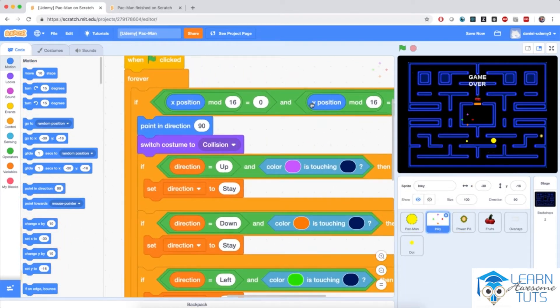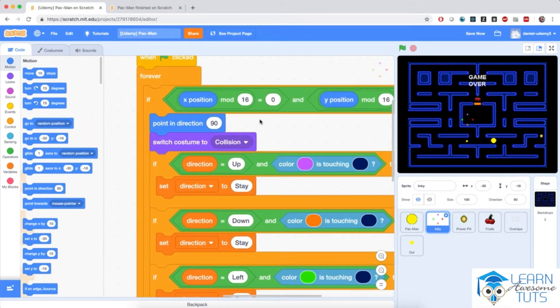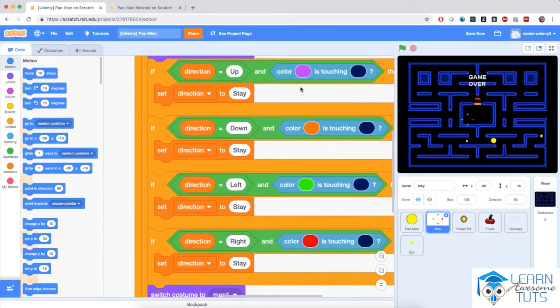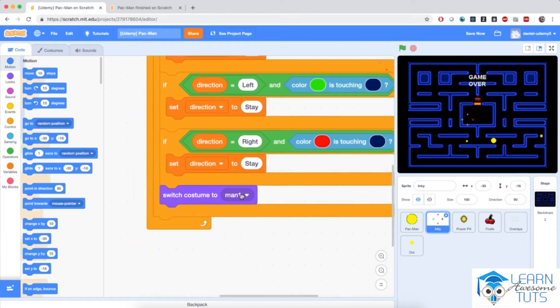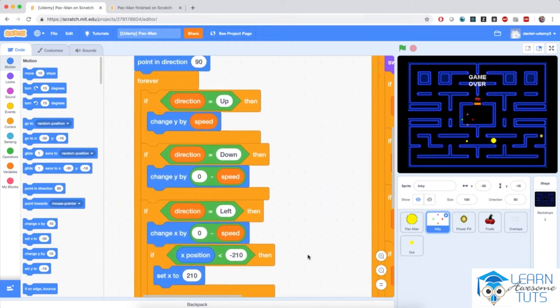So if they are able to change their direction — the same condition as Pac-Man: if x position mod 16 equals 0 and the same for y, they're pointing in direction 90, and switch their costume to collision. They have the same collision detection logic with the color 'touching color', and back switch costume instead of 'man 1' to 'inky', because 'man 1' is specific to Pac-Man. So we already have a bunch of code that will move the sprite on screen depending on its direction, and we already have the collision logic with the wall.